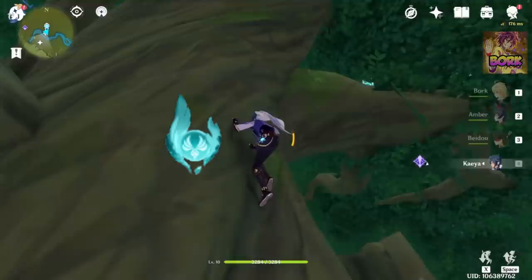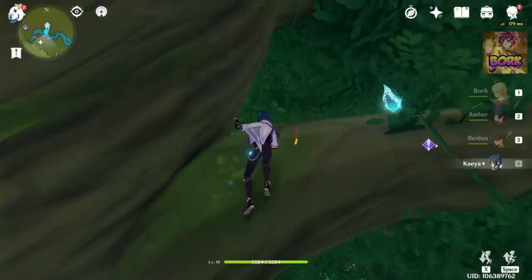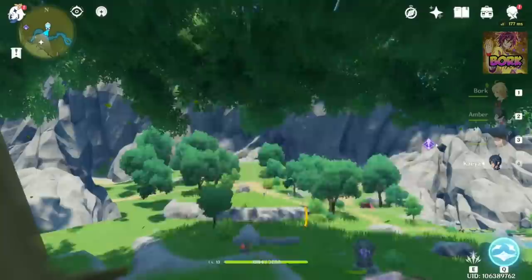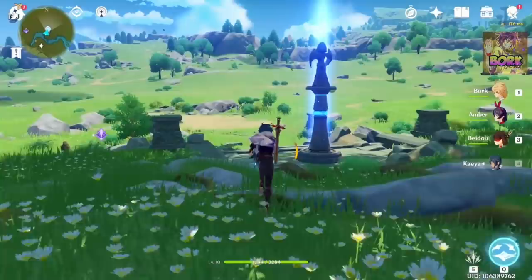Oculi are really important because they tie into your stamina system. If you need to dodge, climb, sprint, glide, or even attack, you are going to need stamina. Whenever you find these Oculi roaming around the map, mark them, collect them, and bring them back to your nearest statue to redeem them.